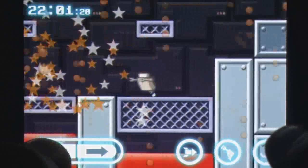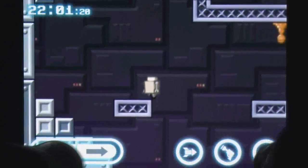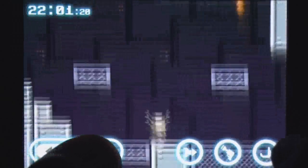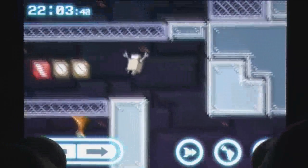Should you get lost in your travels you can bring up a map by touching your metallic companion, along with other various options. Just about everything in Robot Wants Kitty is coated in lashings of charm, from the super cute monsters to the almost palpable level of desperation in every action your robot performs.